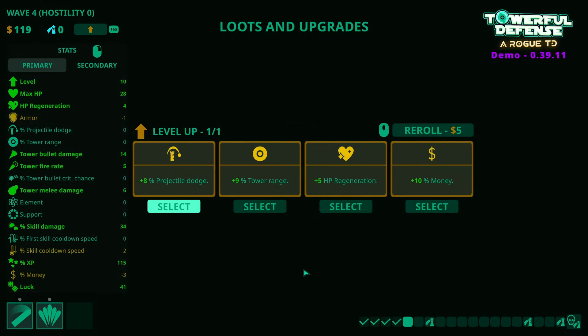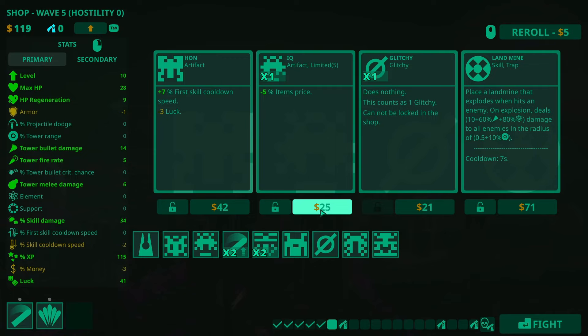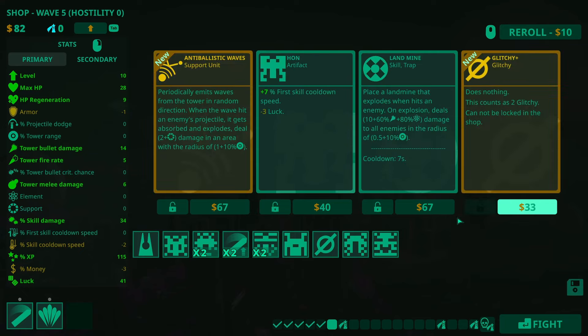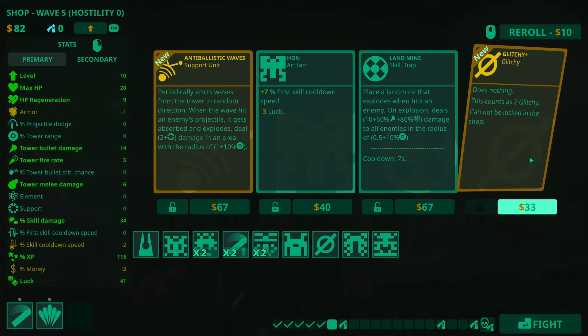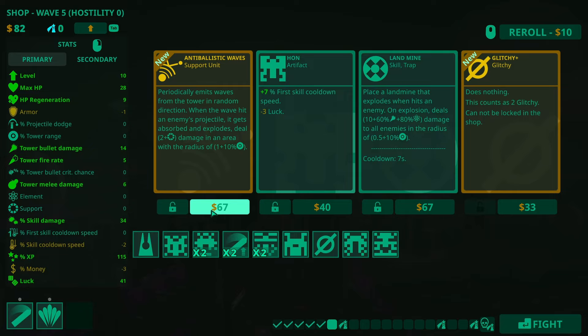Dodge, range, regen — regen is probably what I want to take there. We'll take the discounts. Springfield — spawns of Springfield inside the tower's range. Enemies will be pushed back but it doesn't take any damage, so I'm going to leave that. I've got to re-roll one more time. We've got a couple of oranges there — interesting. More glitchy, glitchy plus. We'll take the waves, I think.